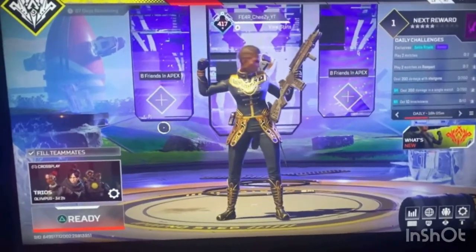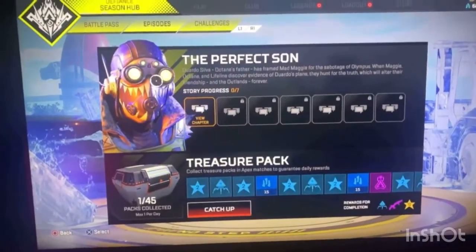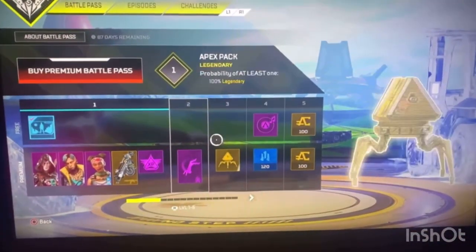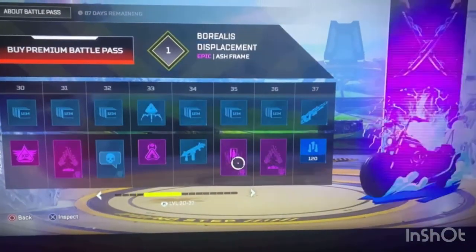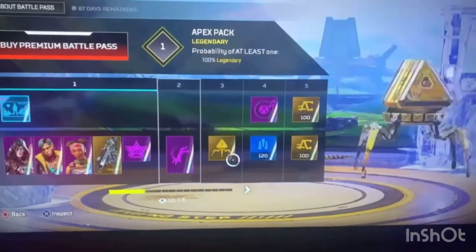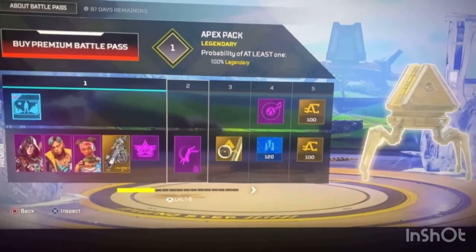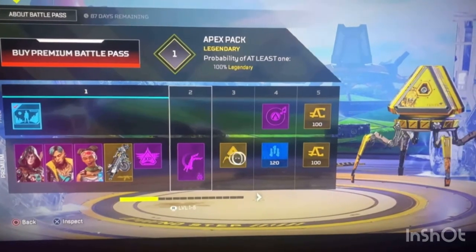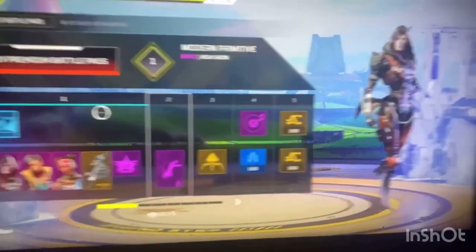Make sure you guys like and subscribe. So what you're going to want to do — as you can see, I have Apex packs in my battle pass. With this glitch, you will not have Apex packs anymore. They will all turn into crafting metals. This will be like 800 crafting metals — all the packs in the battle pass will convert into crafting metals.